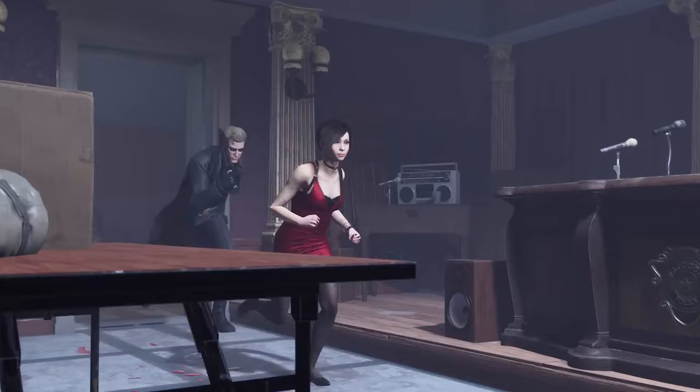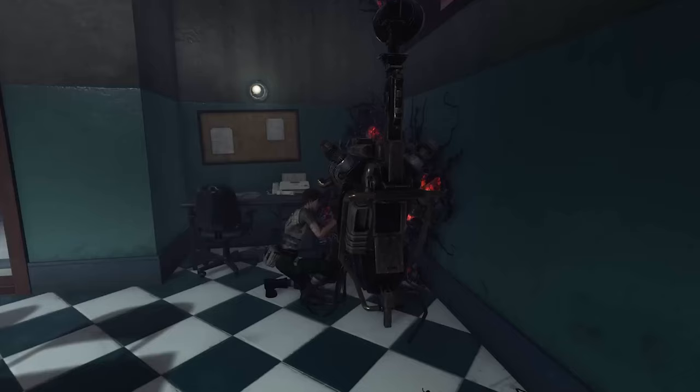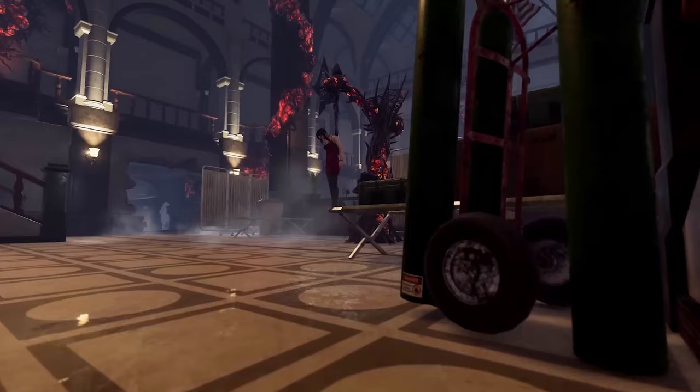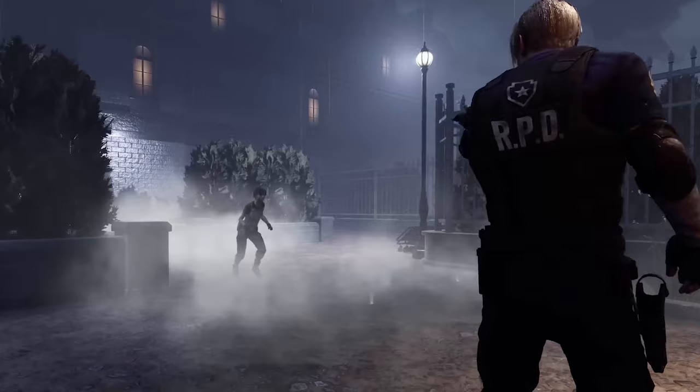Rebecca Chambers is a gifted medic that helps others. She comes with Better Than New, Reassurance and Hyperfocus. I would say with the current meta we have to go with Reassurance. If the hooked survivor has already entered the struggle phase, the skill checks are paused for that generation. This perk is a massive lifesaver.